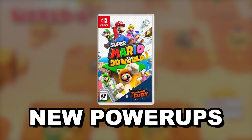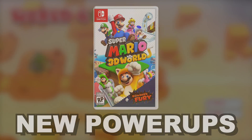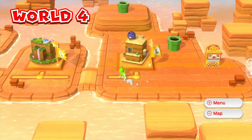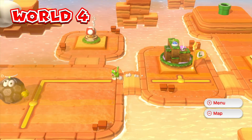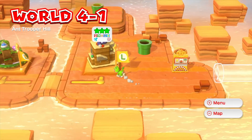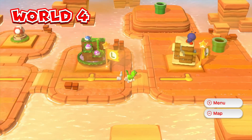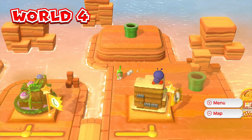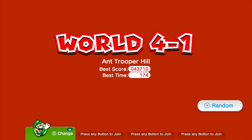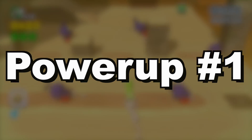Most of these power-ups would obviously be added to the Bowser's Fury section of the game, however some of them I think could actually be retroactively added into the older 3D World levels, and I'll point those out when we get to them. If you're new to Road to 3D World, basically every single episode we take one world of the game and I play through it while talking about something related to Super Mario 3D World. This is episode 4, so we are hitting up World 4 today, starting off with 4-1 Ant Trooper Hill.